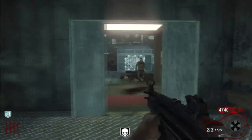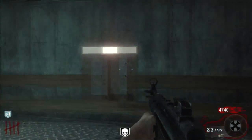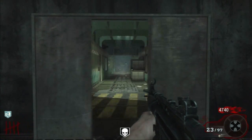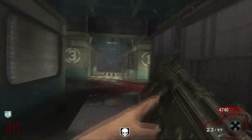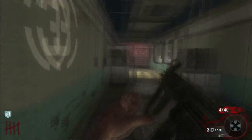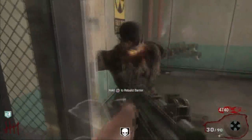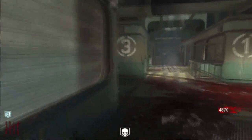Another strategy that works pretty well for a long time is to wait at the elevator. When too many zombies show up, you can take the elevator and then continue shooting zombies at the next level.